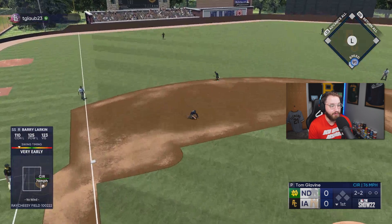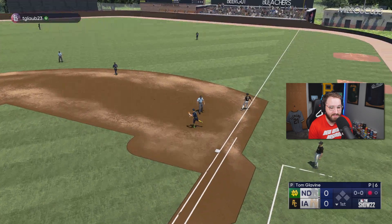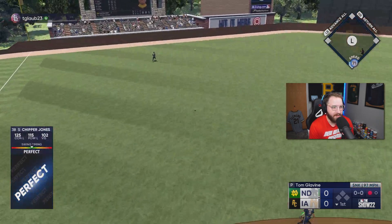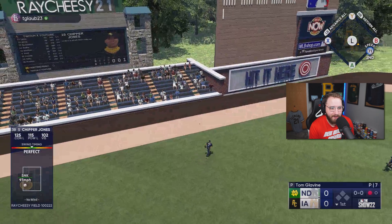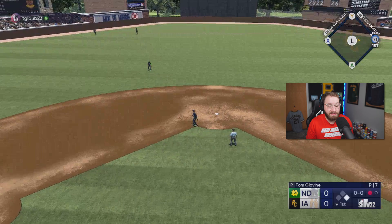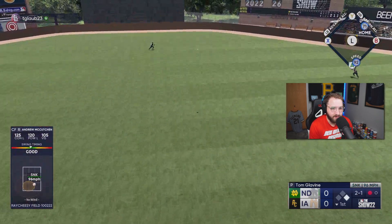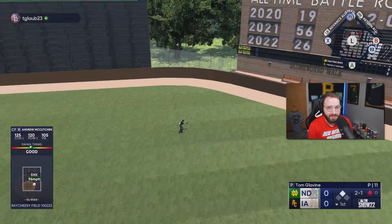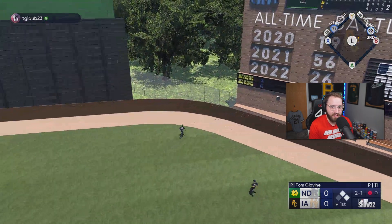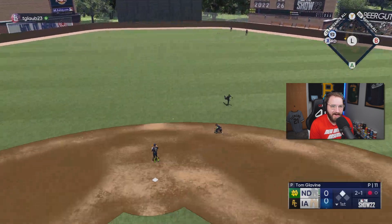That changeup from Tom Glavine — holy smokes, that's slow. Chipper in the two spot has actually been really good. Andrew — good swing — that should make it through there. Andrew McCutchen with a triple, getting Chipper Jones right there. We're taking a 1-0 lead already.